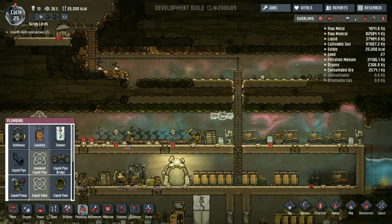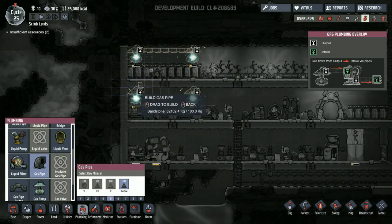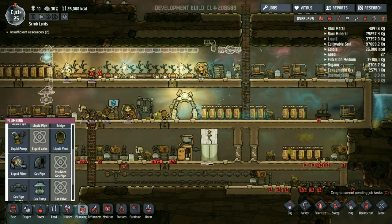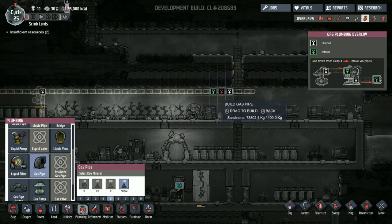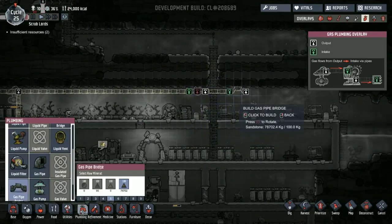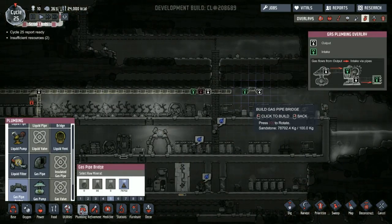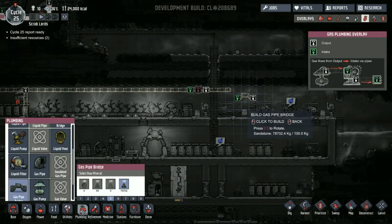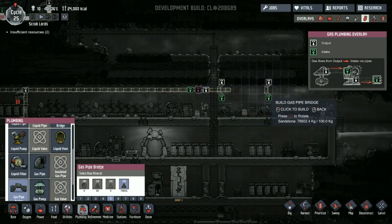Not a liquid pipe — a gas pipe — which I really didn't want to do this way. Cancel that. So we're just going to do that to there. That's not what I wanted. I don't know how to rotate things. Oh, it literally says O to rotate! So we're going to do that.